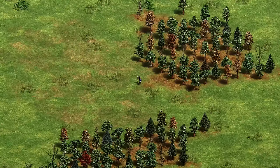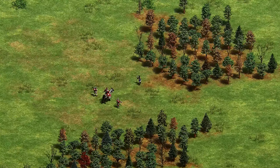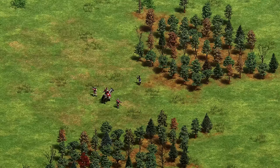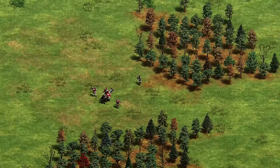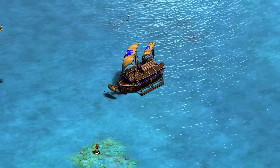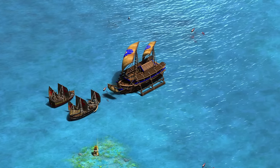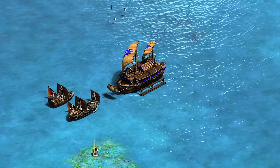The Dravidians have the Urumi Swordsman, which is really easy to counter. Anything ranged will be just fine — they have zero pierce armor base, so even the elite version gets melted by anything ranged. Avoid fighting them in melee combat though because they have a charge attack and whirlwind, so they're really strong. They also have the Thirisadai ship — counter that with Fire Ships or Heavy Demo in late game. Don't go Galleon versus it as it's really good against Galleon.